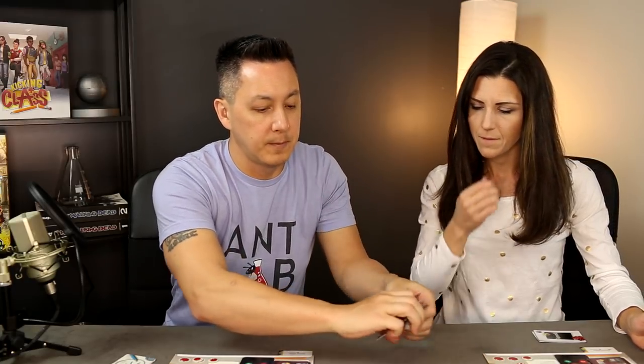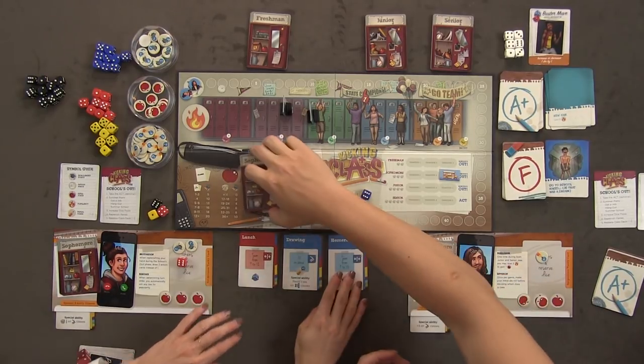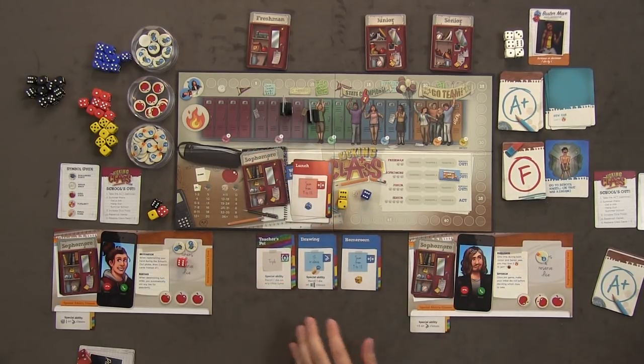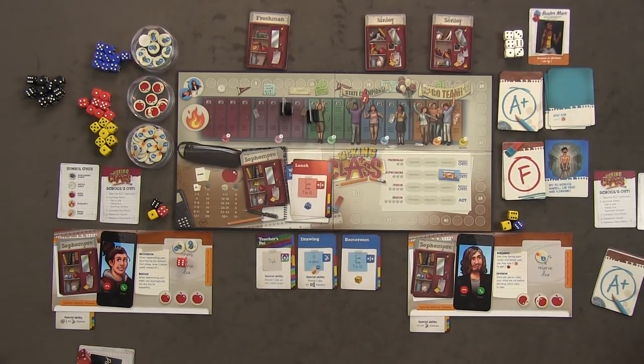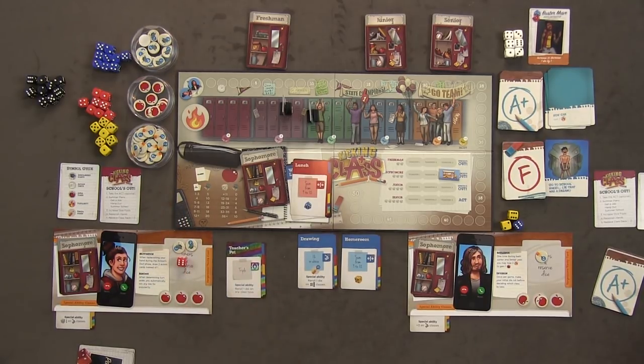We're on the third trimester of sophomore year. We'll get rid of lunch and bring out teacher's pet. A triple — that's a good one with a passive ability: re-roll one die on any class with this symbol type. I'll try teacher's pet. I need a triple. I re-roll but can't get three of a kind — I failed.